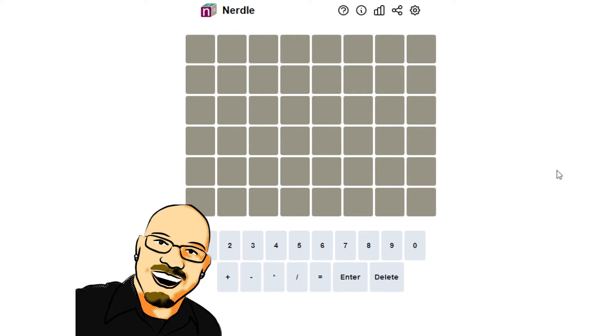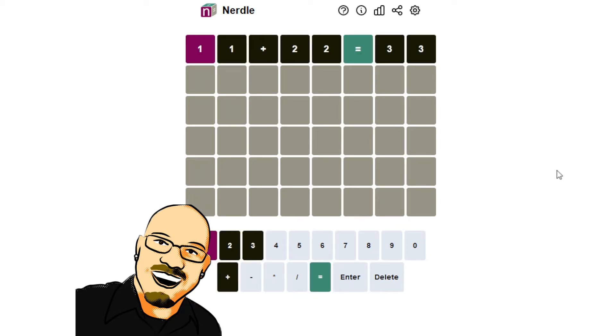Let's get into this puzzle. I liked what we did yesterday — I'm going to try it again and go with that as a good starting point. 11 plus 22 equals 33 — I think that's going to be good for us. There is a one, there is an equals sign — that's about it.